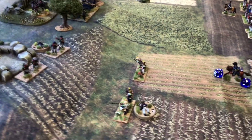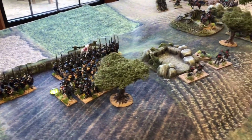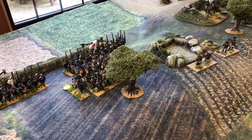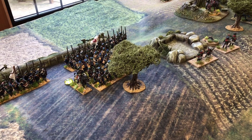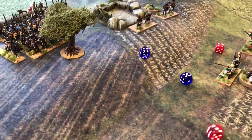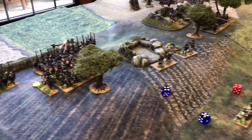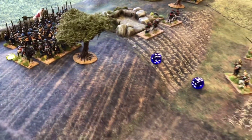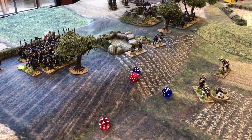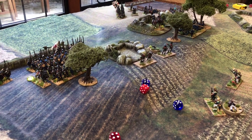Skirmishers exchange a couple of casualties each. The French artillery — a small battery of only six guns — unlimbers and fires at the Prussians in square, getting plus two combat dice for targeting a square but at minus two for having moved. A nine at long range gives one casualty plus one more from the combat dice. The Landwehr square rolls an eight minus one for their recruit status but still passes the discipline test.